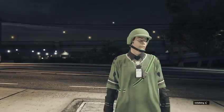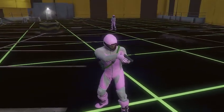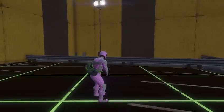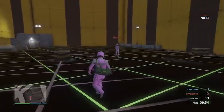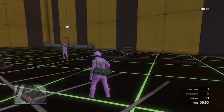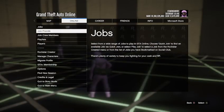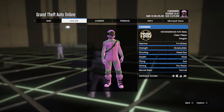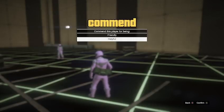Once you start it up, there are some steps you want to take before you do anything. If you have a duffel bag on your outfit prior to doing the glitch, you will load into the job with the duffel bag, and when you leave you will have the duffel bag with the outfit. You want to go to Online in the pause menu, go down to Players, and commend the other person. If you don't commend them it can put them into a bad sport lobby, because they will be leaving the game early.